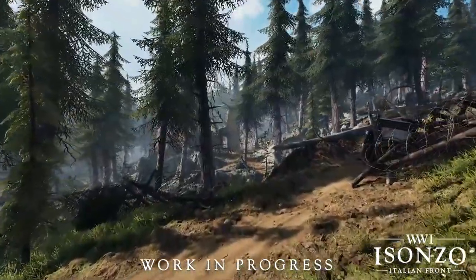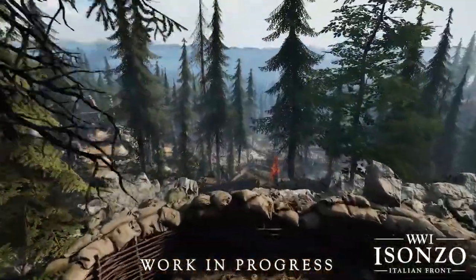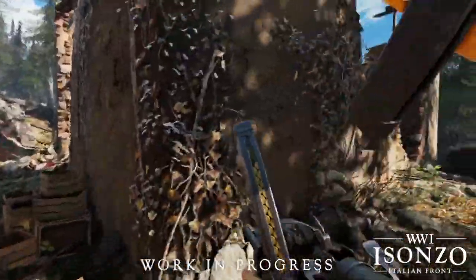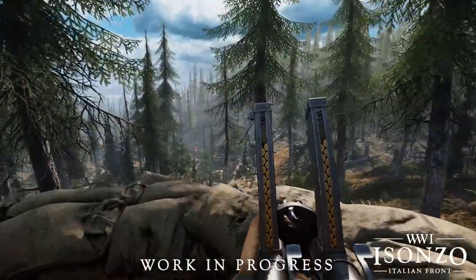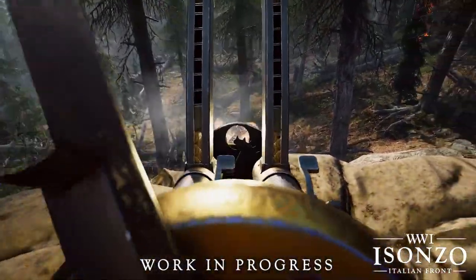Once both these objectives are captured by the attackers, they'll need to push up another defensive forest slope to a patch of ruins — which is what we saw in the Vilar Porosa clip from a few weeks ago. It's definitely one of the smaller areas but looks to have some very gritty close-quarters combat mixed in.